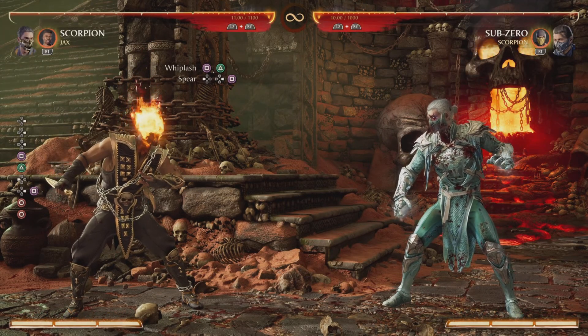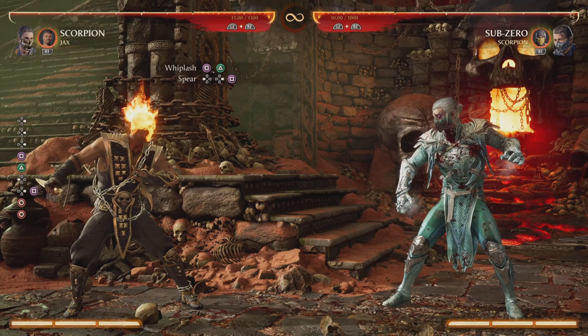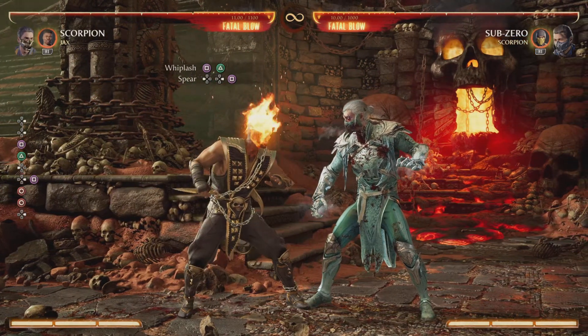To start this combo off, you want to begin with whiplash and then go into Scorpion's special move, spear. It will look something like this.